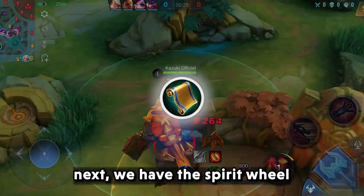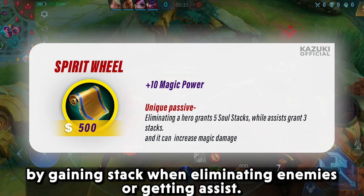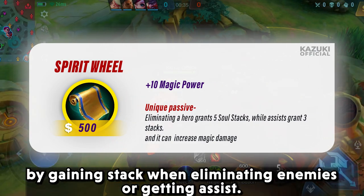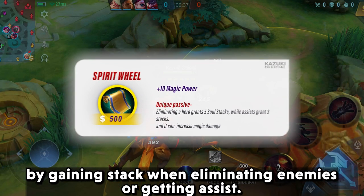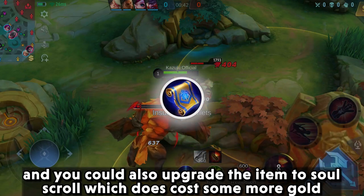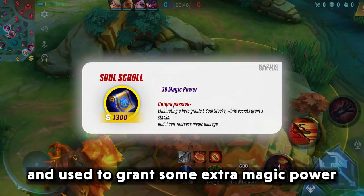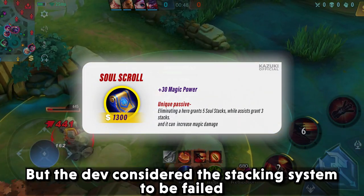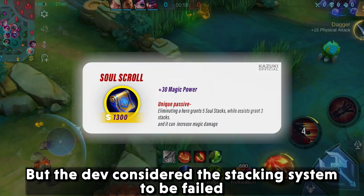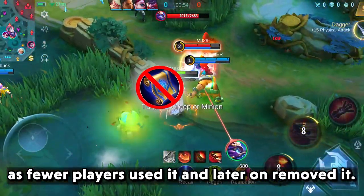Next we have the Spirit Wheel. This item lets you get extra magic power by gaining stacks when eliminating enemies or gaining assists. You could also upgrade the item to Soul Scroll, which costs some more gold and used to grant some extra magic power. But the developer considered the stacking system to be a failure as fewer players used it, and later on removed it.